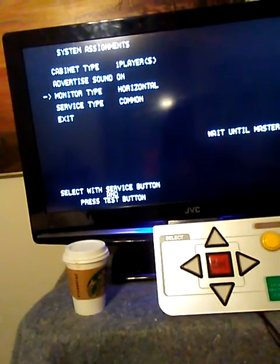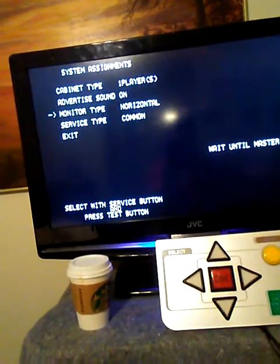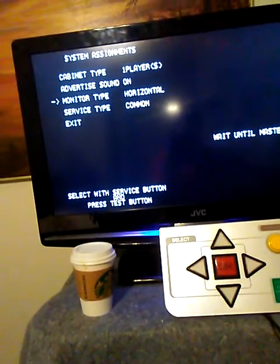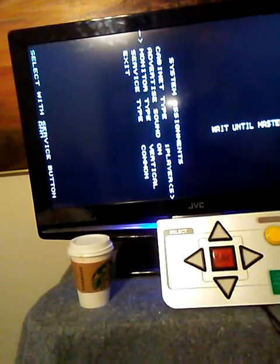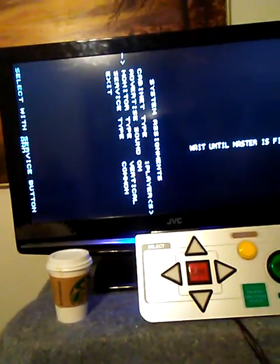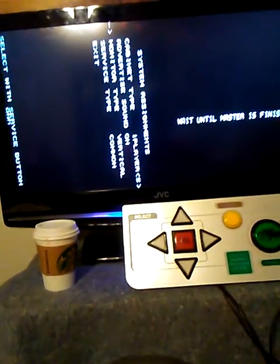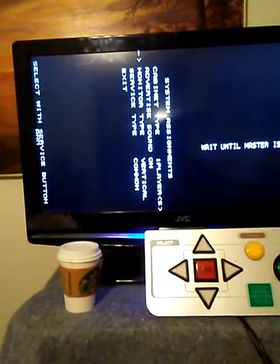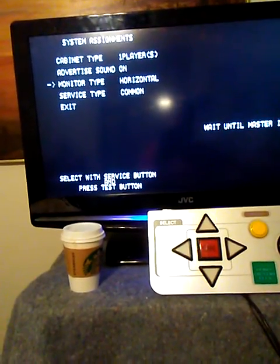Monitor type — Derby Owners Club uses horizontal. Sega's really awesome because they support vertical and horizontal. However, let's give a caveat: their vertical is top-right to bottom-right, meaning that's how they run their verticals. Everybody else is left to bottom-left. So creating a universal cabinet is kind of a pain, but it can be done.